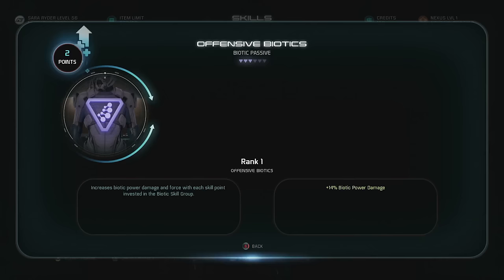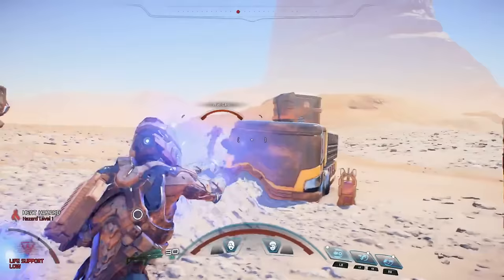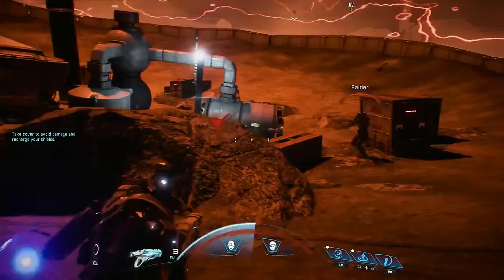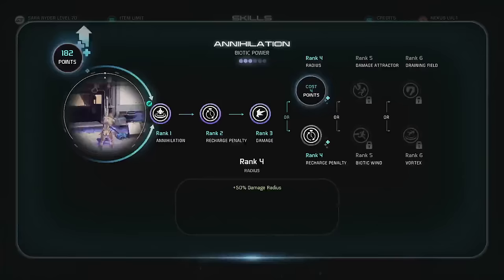Last but not least, Biotics. By controlling Dark Energy, your Pathfinder can harness the power of mass and gravity. Biotic skills like Pull and Throw allow you to literally control the battlefield, using your enemies as a shield, or even a weapon. Abilities like Annihilation Shield or Singularity can disrupt and damage anything or anyone caught up in their powerful grip.